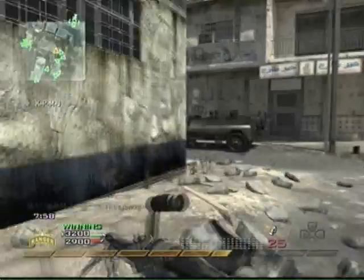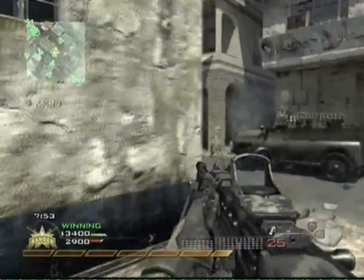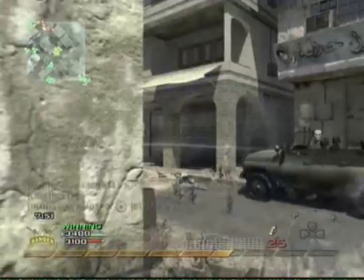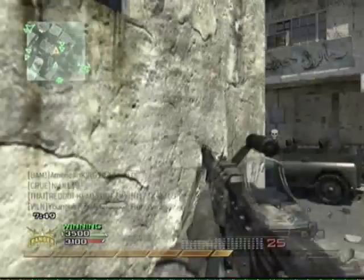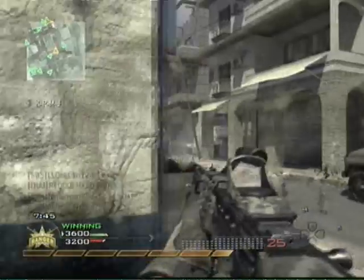This is a pretty good setup, I think, for somebody who's new. The light machine gun doesn't need stopping power, really, and it definitely doesn't need scavenger, so you can use bling on it, and it has great range. It's a great setup, I think.